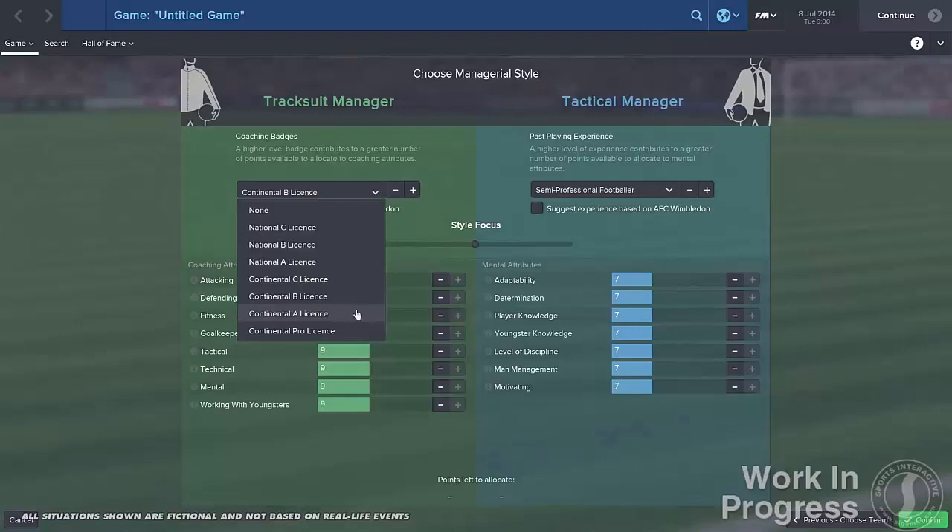One thing that was highlighted is that if you're off learning your badges, you're spending less time with your players, so you have to find the balance. You can also now select your attributes, which is great — you can't just go in and give yourself 20 in everything unless you use the in-game editor. I've used the editor for budget amendments when I was getting ridiculous amounts of money in the lower leagues, and for name changes, but I don't use it for tampering with attributes.